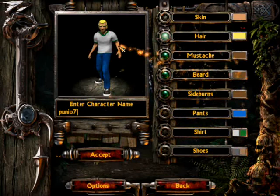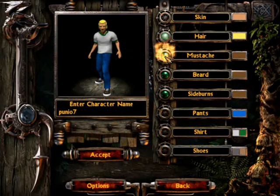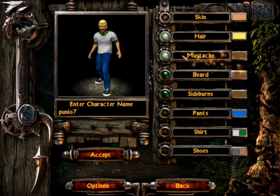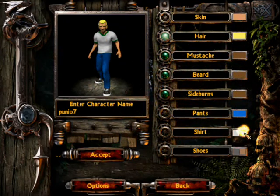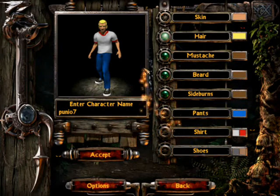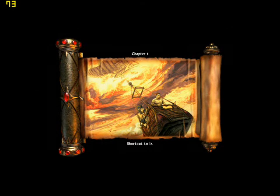I'm gonna talk about it later. Here's the character creation. We have some beards, sideburns, something like this. We can change the color of the shirt — it doesn't matter, we're gonna sell this stuff later.